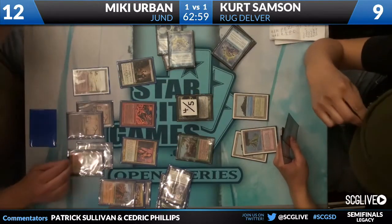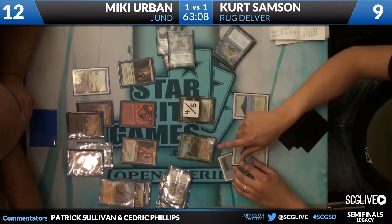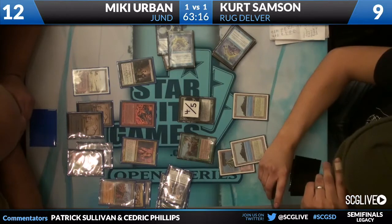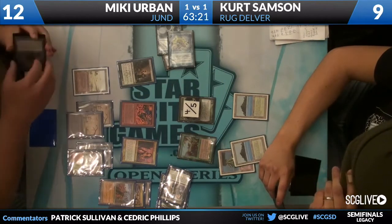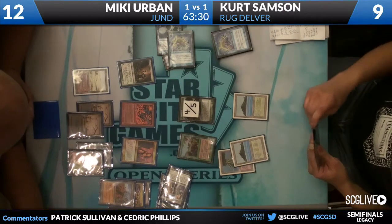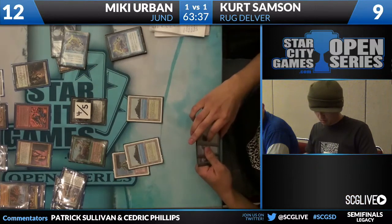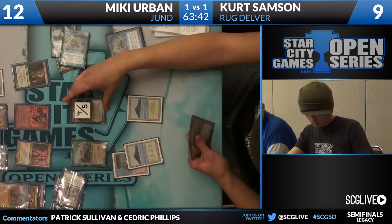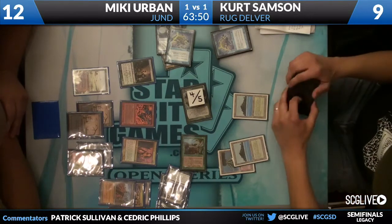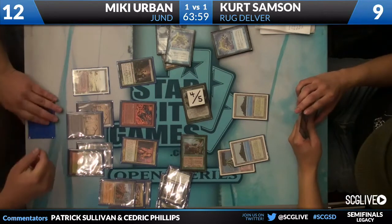Submerging any one of his creatures is not ideal. If he sends in the Tarmogoyf, I'm getting Bloodbraid in there ASAP. Mickey has to be concerned about Stifle if he's planning on using Lava Mancer and a Bloodbraid block to take down this Tarmogoyf. There are a million subtle things going on on the board right now. Tarmogoyf and the Nimble Mongoose finally come across — Kurt feels he's under enough pressure from Grimalkin Lava Mancer and Deathrite Shaman, so it's time to make a move.